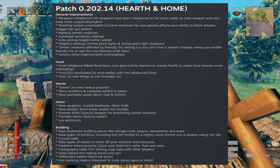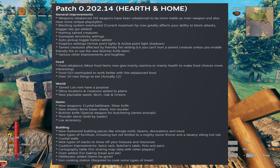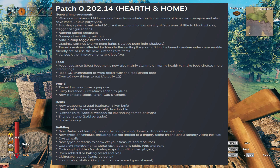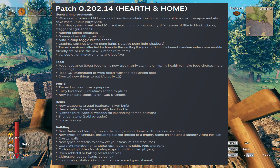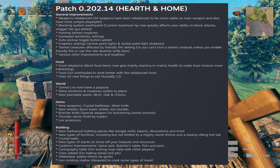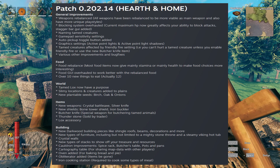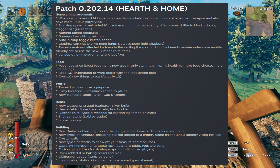New items include the crystal battle axe, silver knife, bone tower shield, iron buckler, and butcher knife for butchering tamed animals. There's also a thunderstone — maybe it's used for building — and a lox accessory, possibly a saddle or saddlebags. Saddlebags would actually be really cool — you could carry a lot more with you and not have to use the cart all the time.